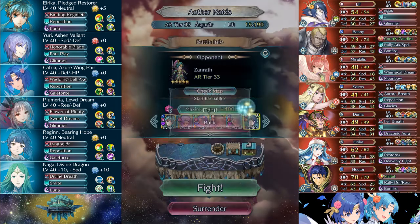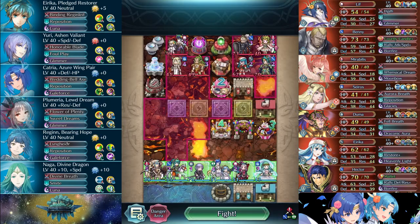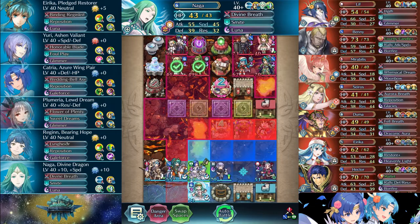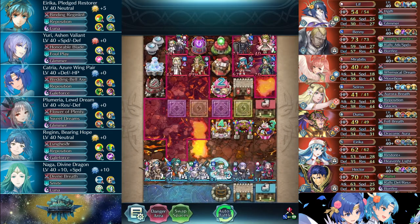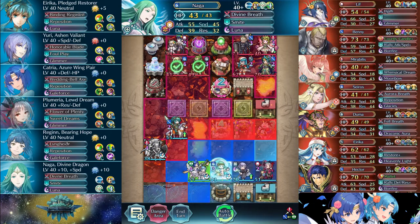I sent in my Kanto abuse team against this save armor setup. The kickoff for this map is actually pretty straightforward. I just had Erika take out the Saros and Catria deal with the Duma. The fact that Erika has Kanto allows her to move in front of Leaf after taking out Saros, preventing Leaf from doing anything threatening.